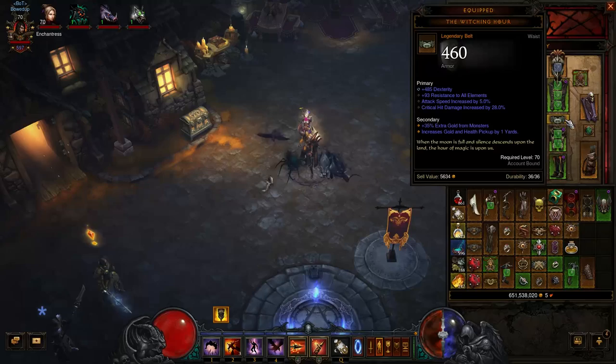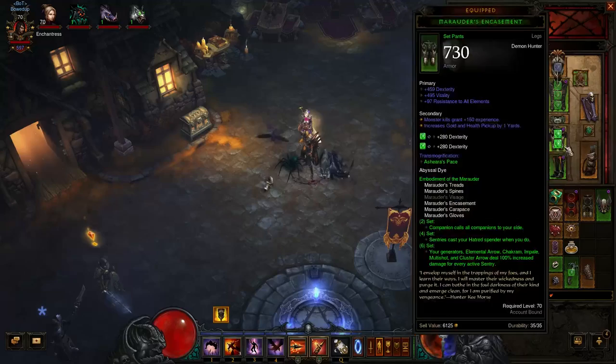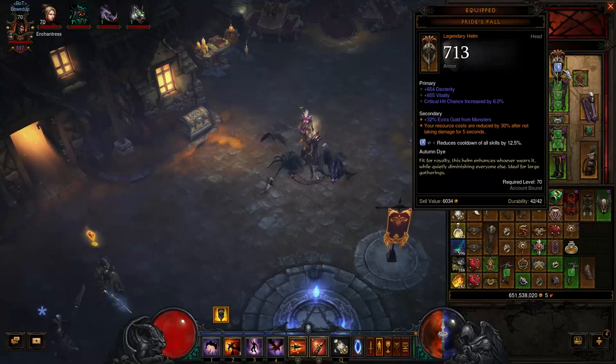It's very tough because there's so much to roll. For a belt, a Witching Hour — if you don't have one you can go with anything else. If you're running regular T6, a Harrington is going to work really well because there's a lot of stuff to click on and you'll be clearing content very, very quickly. Ring of Royal Grandeur, of course, to make that 6-piece bonus work — that way you can run a different helmet. For the Helm, that's Pride's Fall. This can be farmed from Act 3 Cache by doing Bounties in Adventure Mode.